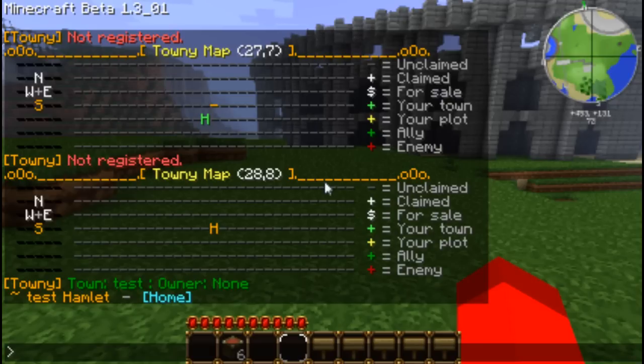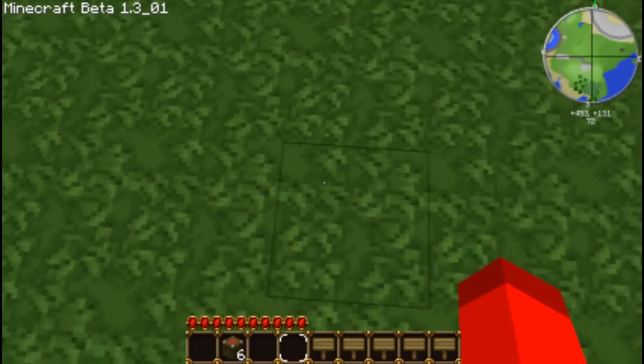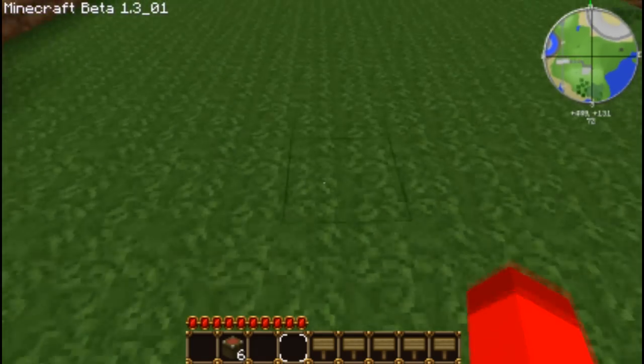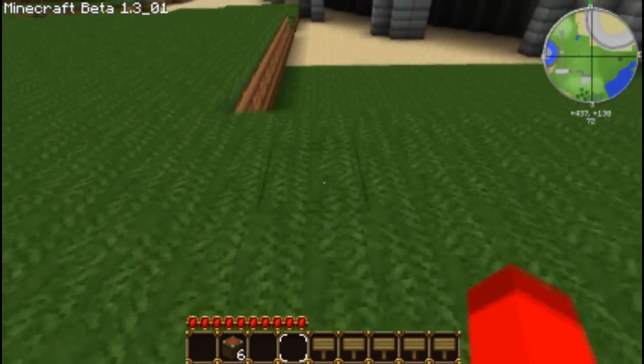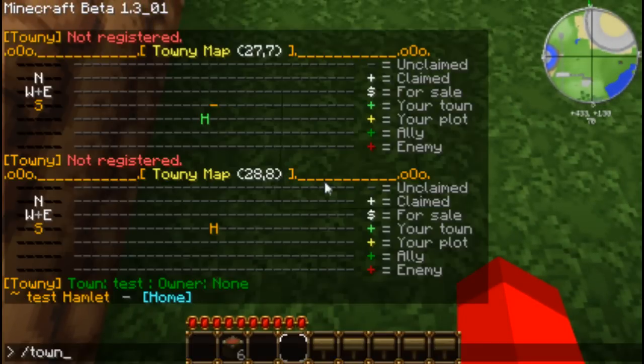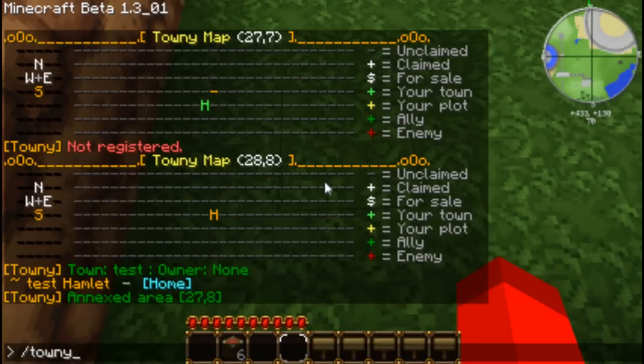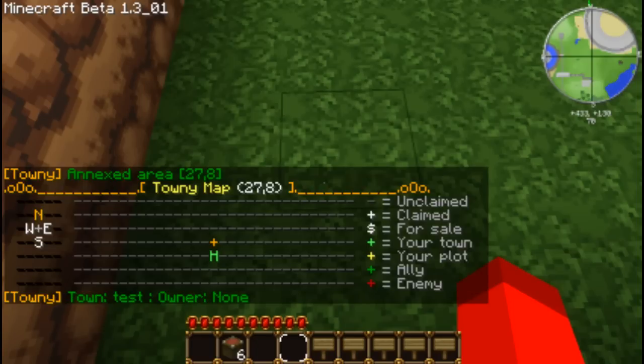To claim land, you simply type slash town claim. So if we go from here and type slash town claim, we've claimed that area. And now if we go slash townymap, it shows that we've just claimed this plot of land.